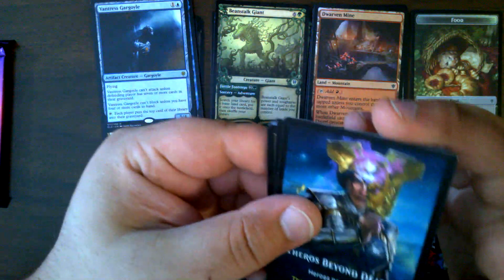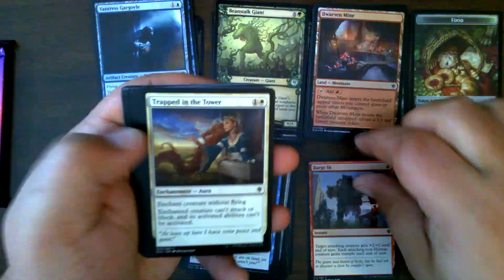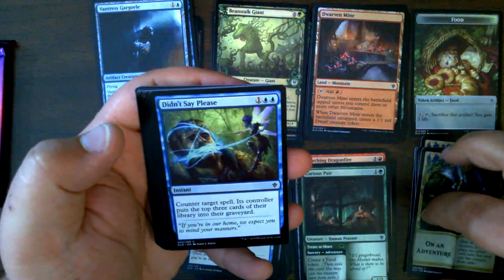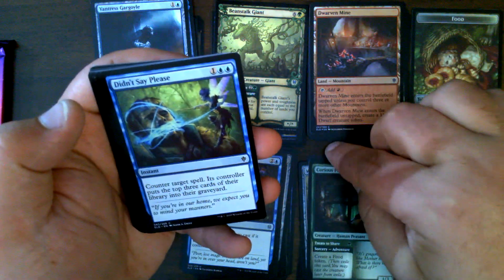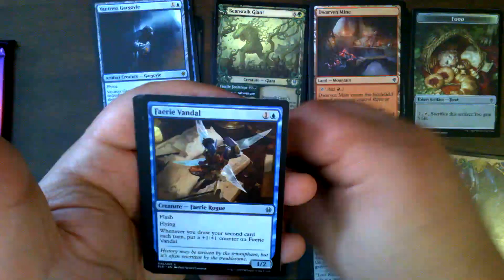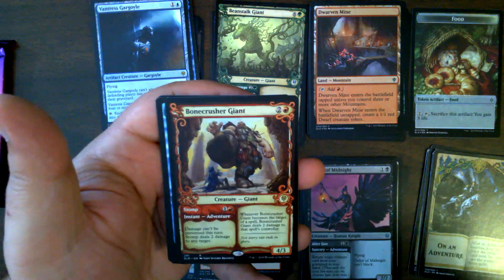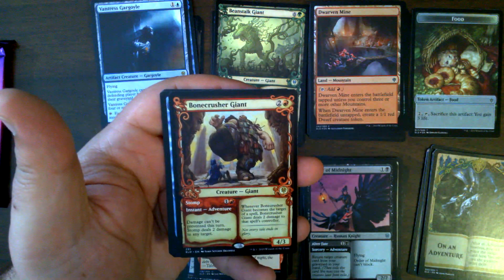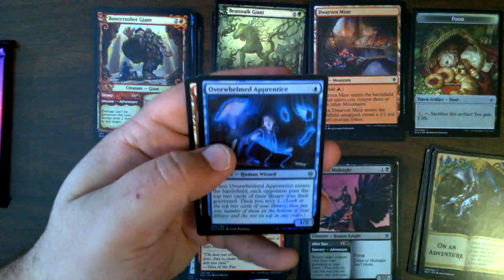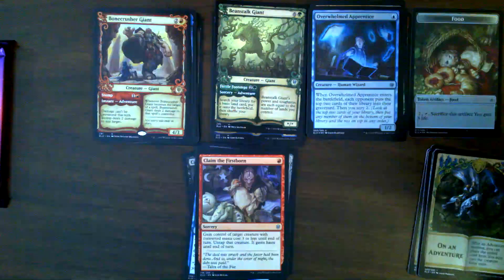Interesting — they advertised Theros Beyond Death on an adventure art card. Commons and uncommons. Scorching Dragonfire. We've pulled quite a few — I'm going to have to check and see if Scorching Dragonfire is played in anything. Claim the Firstborn — very nice. And a storybook Bonecrusher Giant — nice. That is our third and fourth Bonecrusher. We have a playset now. And a foil Overwhelmed Apprentice. And a mountain. Nice — we have a playset of Bonecrusher, which I've played quite a bit.